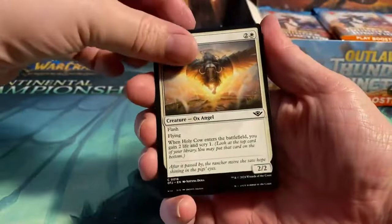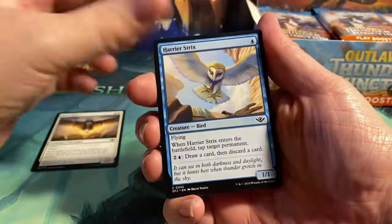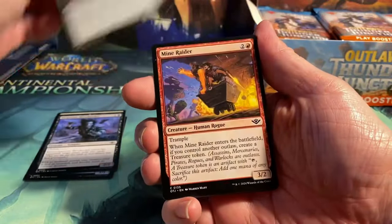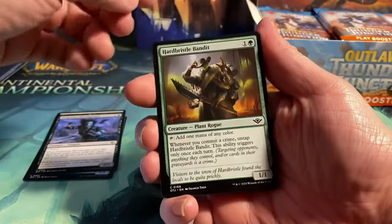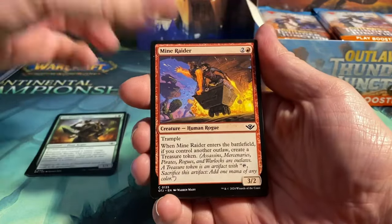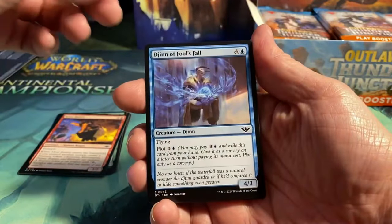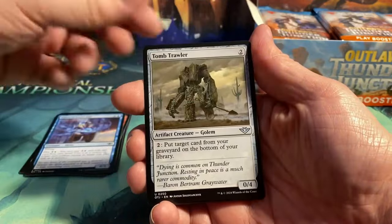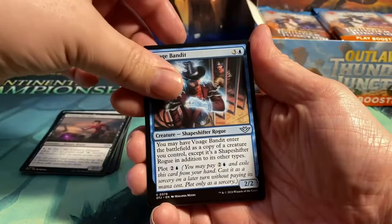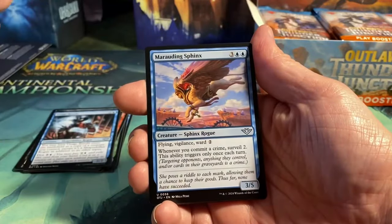Right, so we will start off with the commons. We have Harrier Strix, Desperate Bloodseeker, Heartbristle Bandit — I really like these little cactus people — Mine Raider, Djinn of Fool's Fall. Tomb Trawler is an uncommon. Treasure Dredger, uncommon. Visage Bandit. We have four uncommons in this pack.